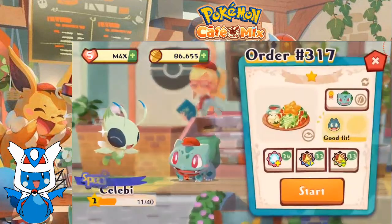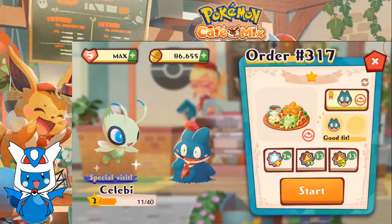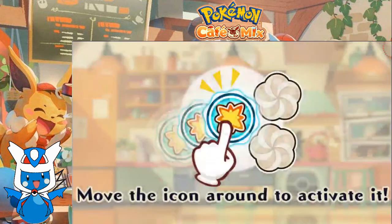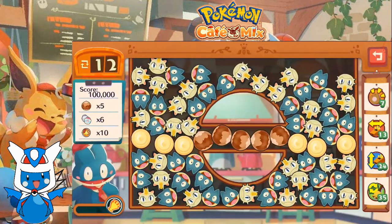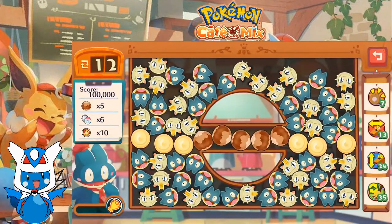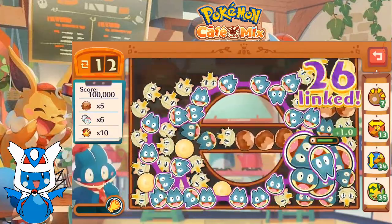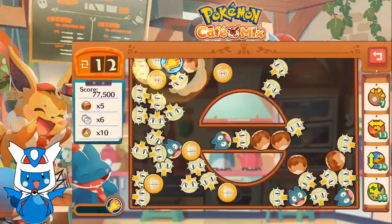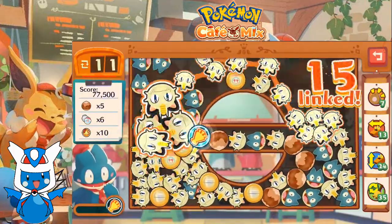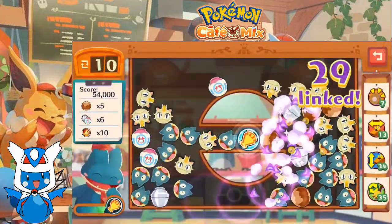That brings us to order 317. Celebi wants some vegetables — Munchlax, let's serve them up. We gotta score 100,000, get rid of 5 nuts, link 6 milkshakes, and we got some mandatory megaphones to deal with. Let's prioritize breaking the megaphones here, since we can't really link the milkshakes if they're not open.